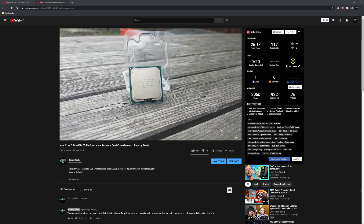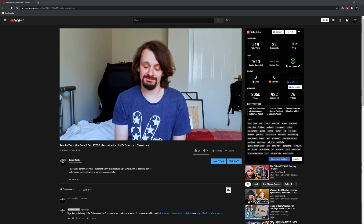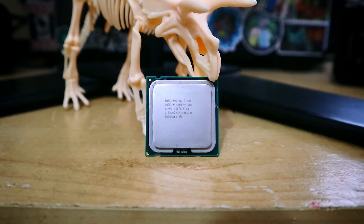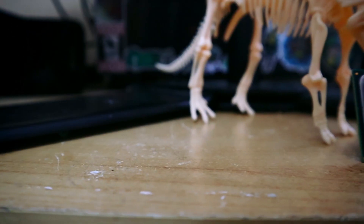If you've been around the channel long enough, you'll remember when I had a look at the Core 2 Duo E7400 and 7500. I'll link them down in the description below. Today though, I'm looking at another CPU from the Wilfdale 3M based E7000 series of Core 2 Duos — the 2.53GHz E7200.